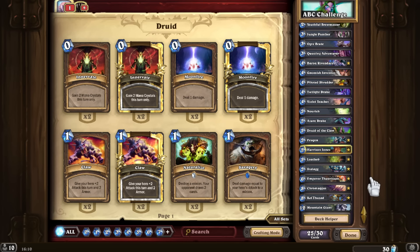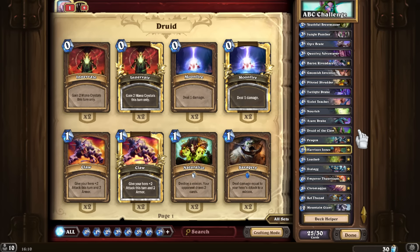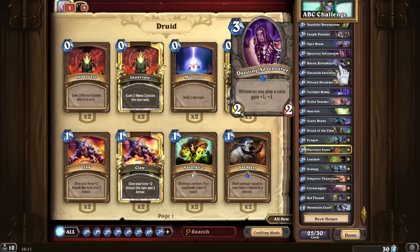Nefarian I could have picked, but I decided to go with Nourish. Nourish is a good card that utilizes both mechanics — gaining mana crystals and drawing cards. It is very versatile depending on your situation. For O, I really wanted to pick Onyxia but I decided to pick Ogre Brute. There are four cards that start with O — I thought I had Onyxia but I had disenchanted it.